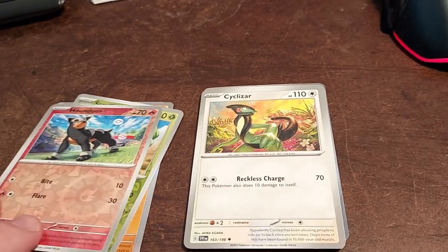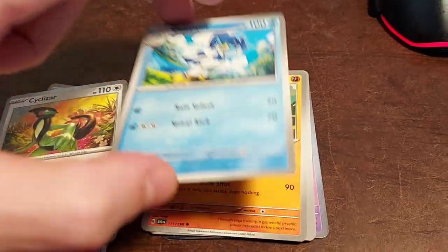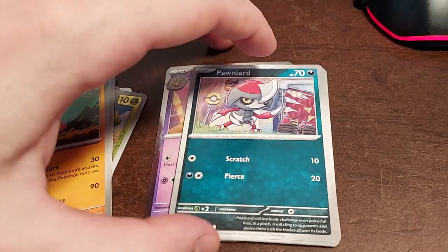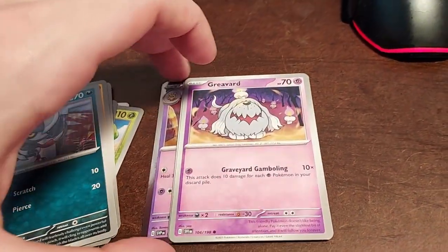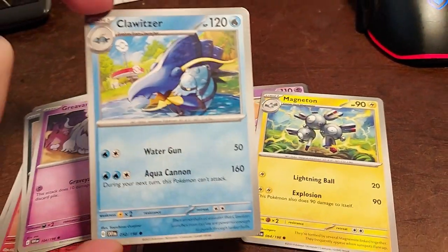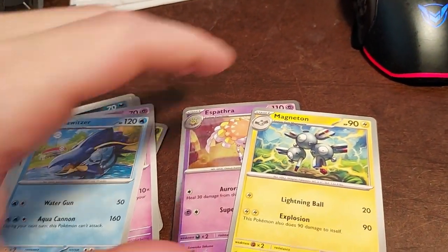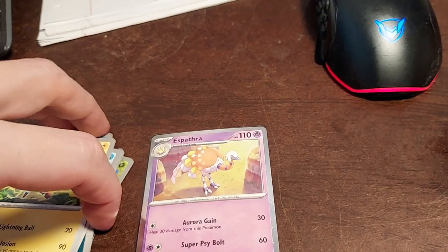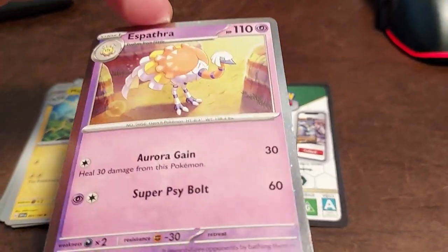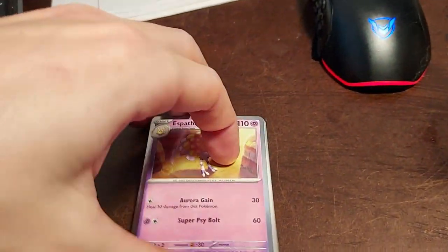Not bad — I'm quite happy with this even though it's not worth much. The Scovillain is probably not worth much but I was just talking about how that might be my new favorite. Houndour's pretty cool, Cyclizar's pretty cool, Quaxwell's definitely cool because we have Quaxly, Medicham's cool Gen 3, Pawniard — sure why not, Gravalerof's cool because that's a dog, Clawitzer's decent — stage one same with Magneton. And Espathra rounds it out as our promo. And that my friends is all.